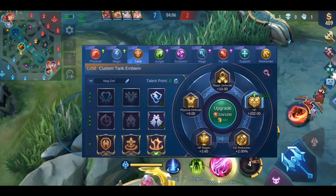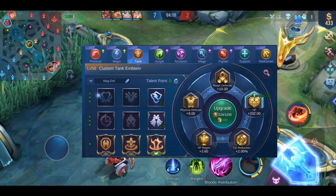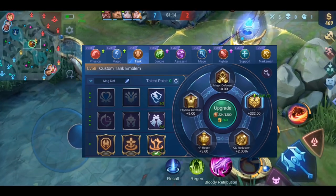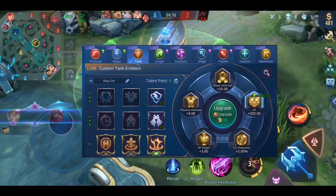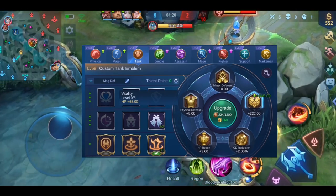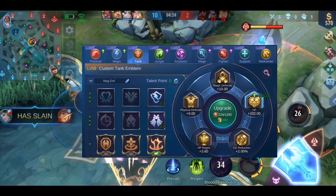Last, we have the tank emblem. If you have multiple talent pages for this emblem, I would make one with physical damage and one with magic damage, so whenever you play against a team that deals more physical or magic damage, you can adjust your emblem easily. If you don't have that, I would go with Vitality for the extra HP, since it works well against any enemy type, and Inspire for the cooldown reduction.